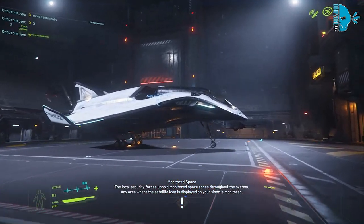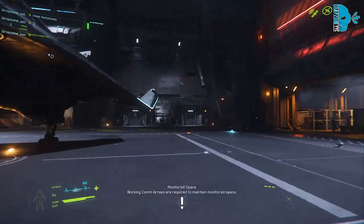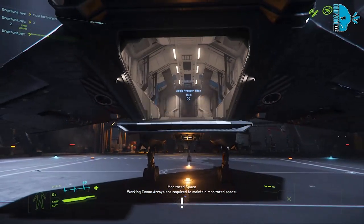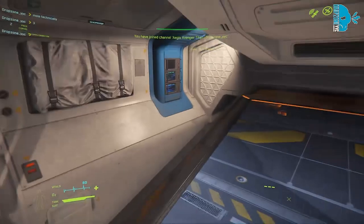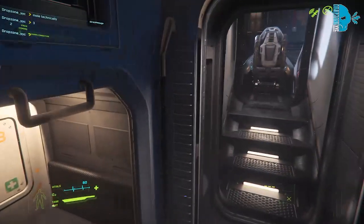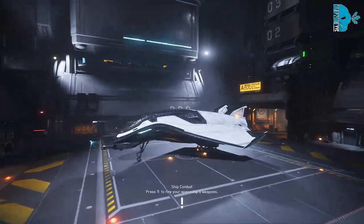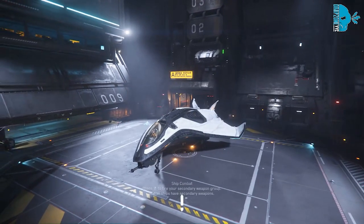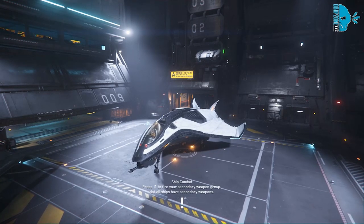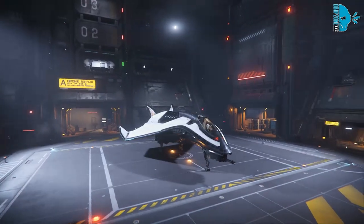Let's start off with the Aegis Avenger Titan — the $65 ship. At the very back of the ship you've got this door that opens up — this is the cargo hold. This ship actually allows you to hold 8 SCU of cargo, so you can do some small commodity runs. You've also got a bed. It's a really good ship for a starter. I know a lot of players just keep them and don't upgrade. They're also upgradable — you can upgrade missiles, weapons, shields, coolers, all kinds of things.